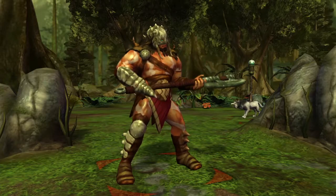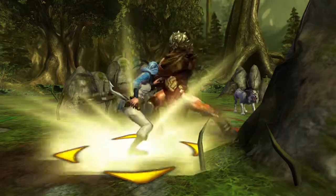Garruk Wildspeaker is the Green Planeswalker. He's very much at home in the forest and carries a giant axe, as well as a bit of a chip on his shoulder too.